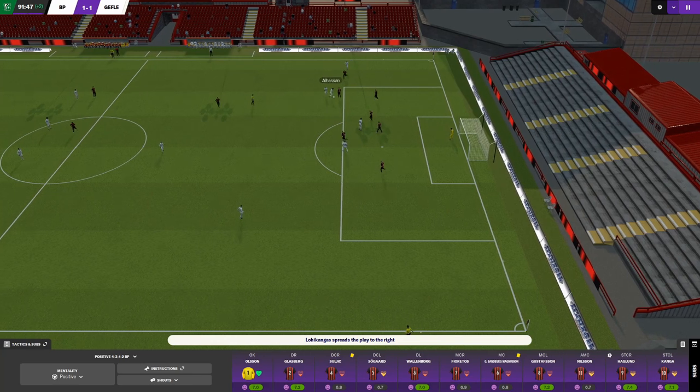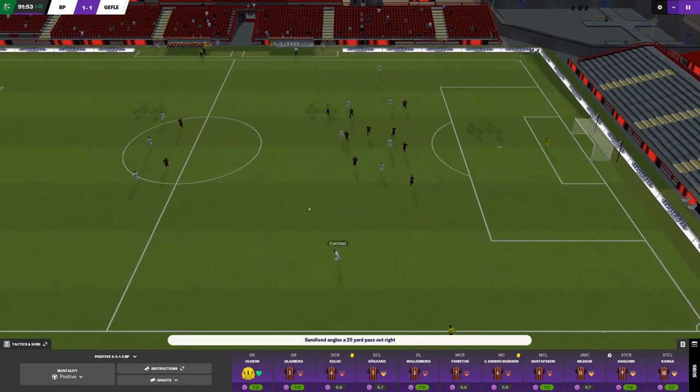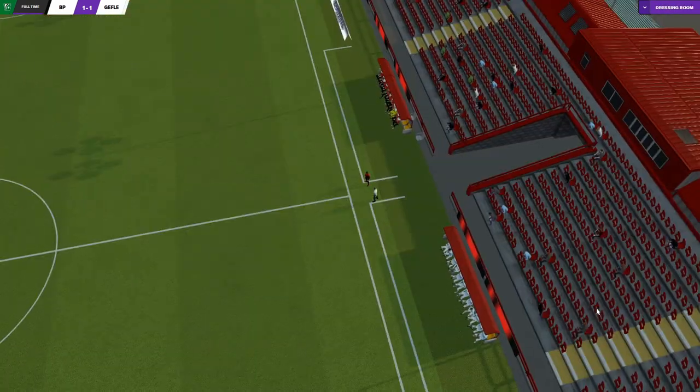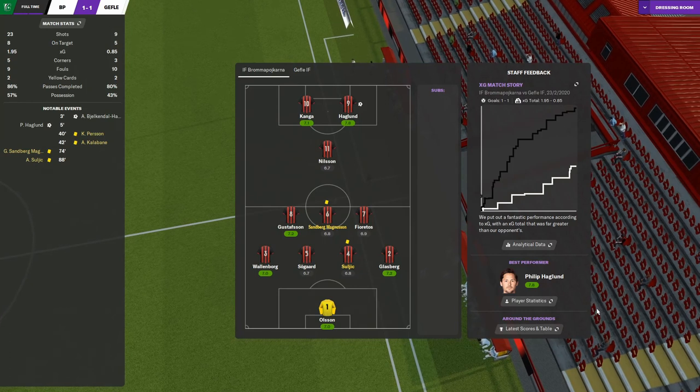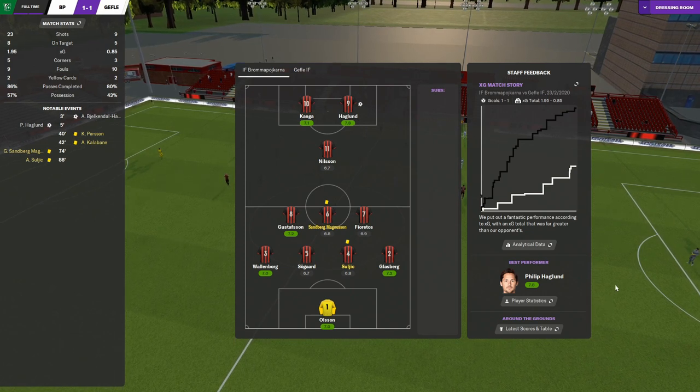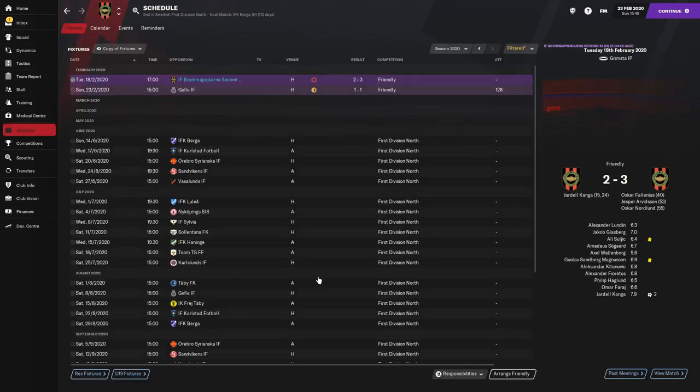It looks like it's going to end 1-1. I'm not really fussed about the result in pre-season games — it was okay. Good to see the actual stadium as well. We are going to keep building on this. 23 shots, 8 on target, 1.95 xG versus a team from the same division — so that was okay. I haven't scheduled any more friendlies; I'll need to play a load of them before the league season starts in mid-June. I'll be back fairly soon, going to play a few friendlies and tweak the tactics slightly. When I come back next time we'll talk about scouting and recruitment — all in our endeavour to go from boys to men. See you next time, bye.